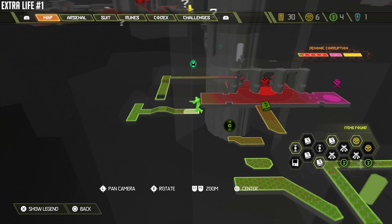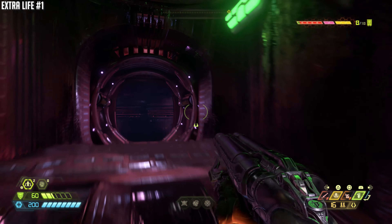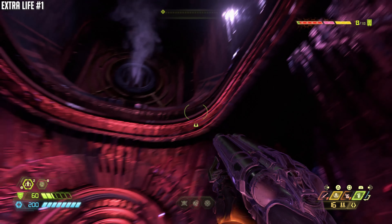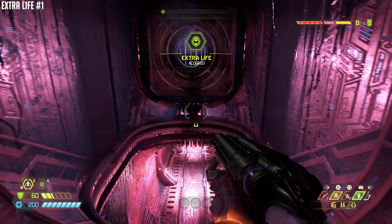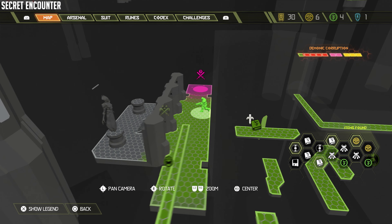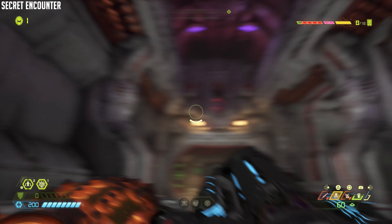Let me show you an extra life. A little bit later on, right before you get to the secret encounter, you're going to be able to climb up into this vent and follow it around. Before you get to that breakable wall — this is story path — you can go up in here and pick up that extra life. Then you're presented with the secret encounter just after that.